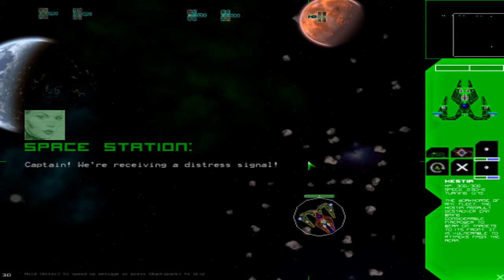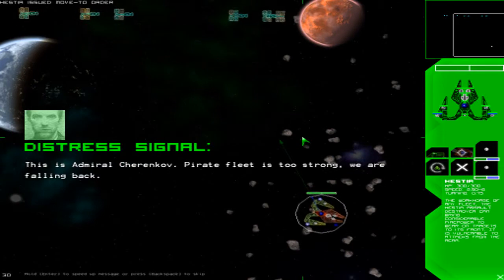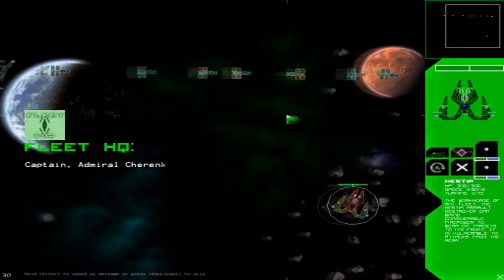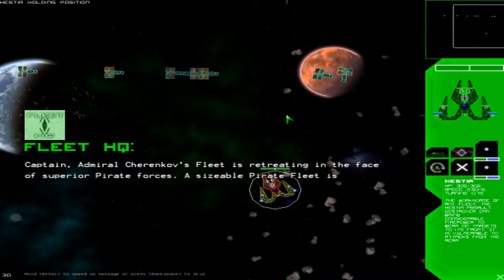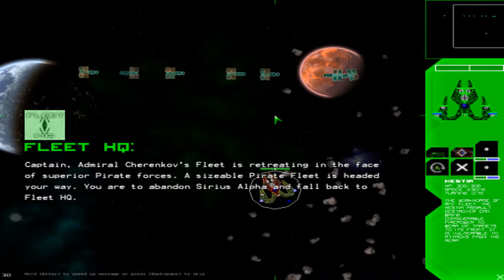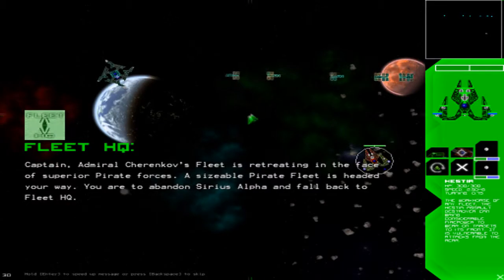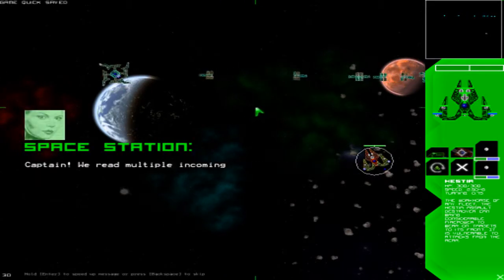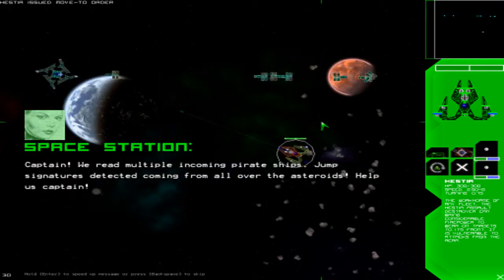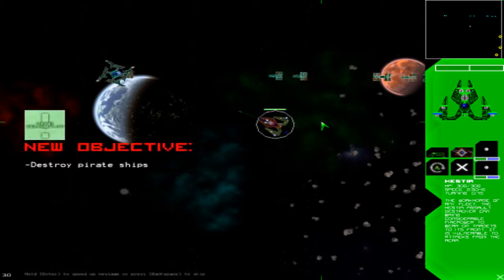Apparently I turned the volume down so low you can't hear it. This is Admiral Cherenkov — the pirate fleet is too strong, he's heading back. Their fleet is retreating in the face of superior pirate forces. A sizable pirate fleet is headed our way and we're ordered to abandon Sirius Alpha and fall back to HQ. So essentially they want me to abandon these defenseless civilians and go back to HQ, but I'm not going to do that — I'm a good guy and I'm going to help defend them because they're not equipped with weapons.